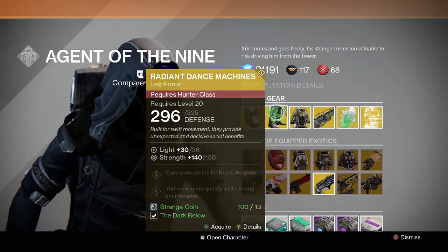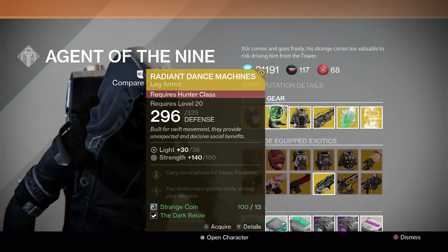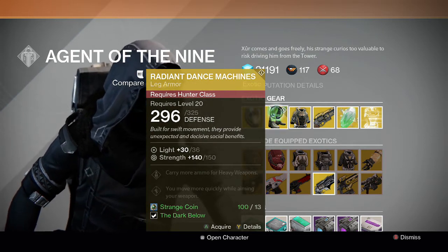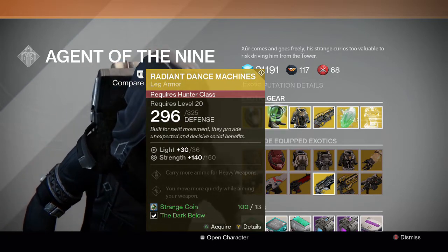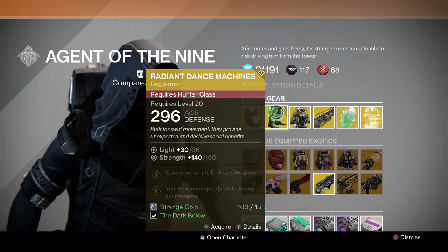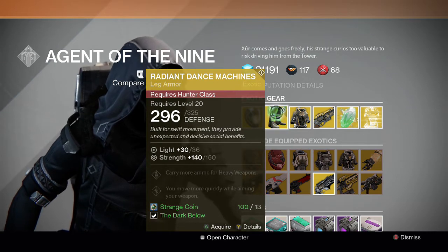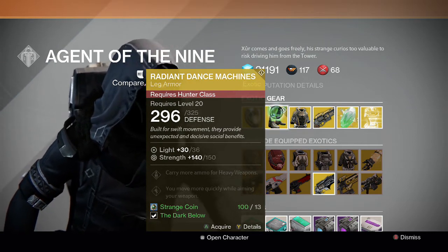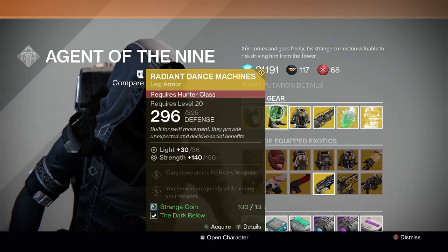For the Hunter we have the Radiant Dance Machines. Carry more ammo for heavy weapons and you move more quickly while aiming your weapon. I use this sometimes in Crucible on my Hunter and it does help a little bit if you like strafing a lot. But it's not like the best exotic for a Hunter, so if you want to try it out you can. It looks cool when you wear it but other than that it's not an amazing exotic that you need.